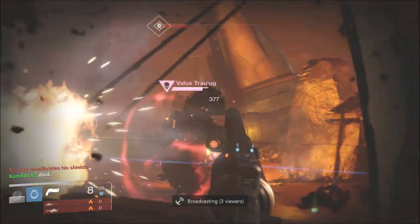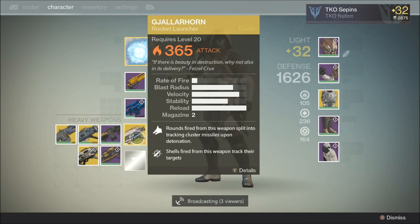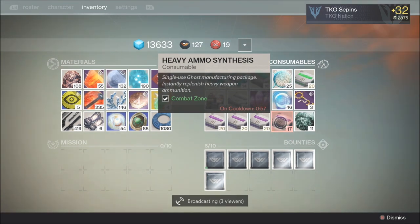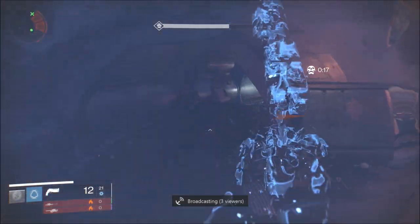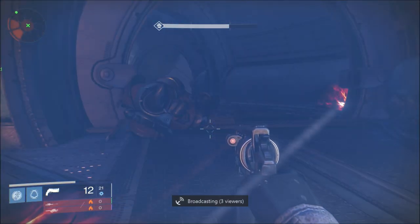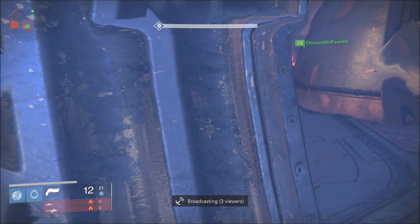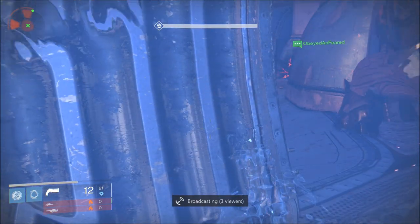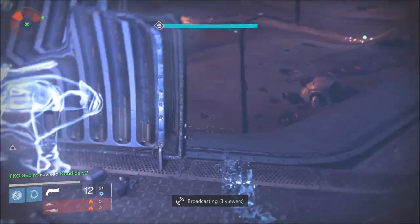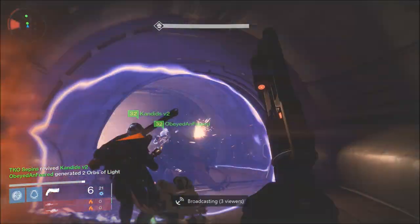I would prefer invisibility over self-res. Warlocks are at the bottom of my Prison of Elders list — not because they suck, Warlocks are awesome and have arguably the best PvE characteristics in this game. Self-res is absolutely awesome, I agree, but in Prison of Elders when you self-res there's a crap ton of enemies around you and it's so difficult to get away to revive your teammates. That's why invisibility is so crucial — even though sometimes enemies still see me when I'm invisible, which is weird.